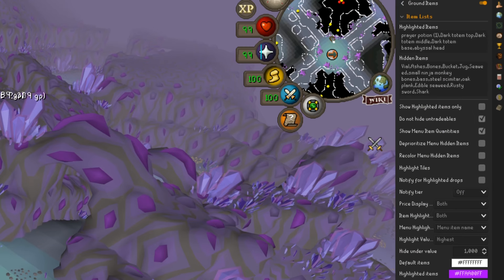An amazing tip I have for you is to turn on the Ground Items plugin. Under your highlighted items, type in 'dark totem top', 'dark totem middle', and 'dark totem bottom', and assign them a highlighted color. Every time you get one of these drops you'll get a loot beam from the ground and you'll never miss a shard or a totem piece.